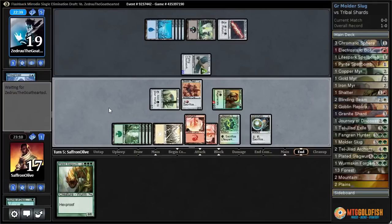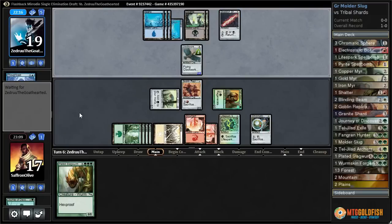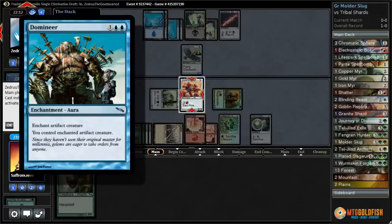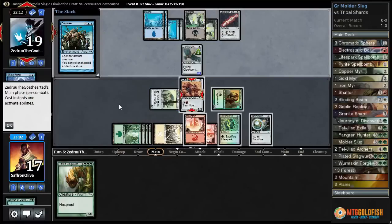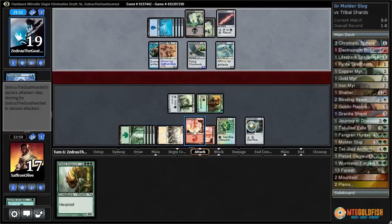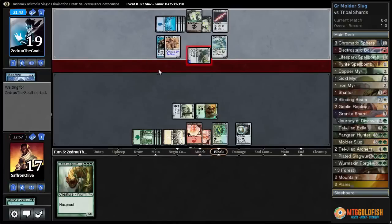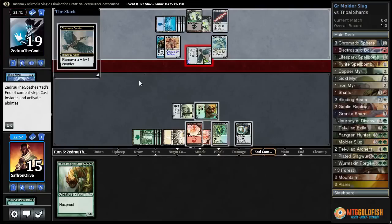They're going to bounce their Frogmite back to their hand, so we might have to kill that Skeleton Shard eventually — it is annoying. It will give them a lot of blockers for our Plated Slagworm. Is this the Frogmite coming down again? Domineer — you control target artifact creature. That means we can't get rid of the Skeleton Shard with what we have in hand. I'm just going to attack with the Condor. That Domineer is pretty annoying — we don't even have many good targets for it, but that's a good one because it keeps us from killing Skeleton Shard.